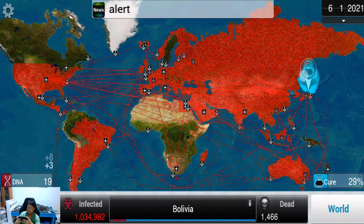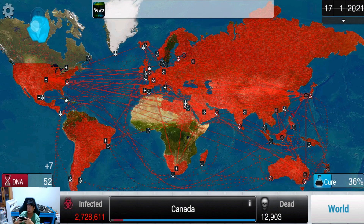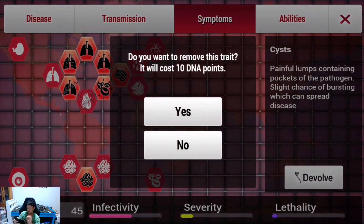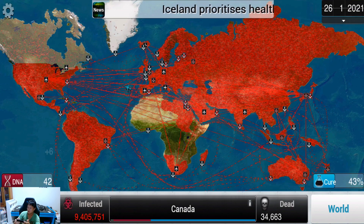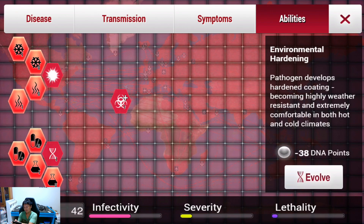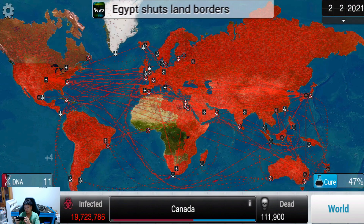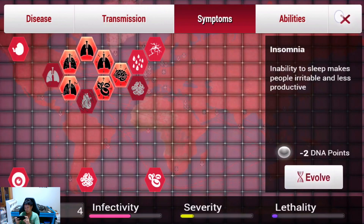Nausea symptom mutated — I honestly don't know if nausea is a real symptom. Greenland has been infected! We have to devolve cyst. I'll take away nausea too since I don't think it's really a symptom right now — trying to keep this as true to real life as possible. Environmental hardening — I do believe the virus can survive in almost all environments. We've seen it in hot and humid Southeast Asia and in cooler countries like Italy, France, and Iceland.